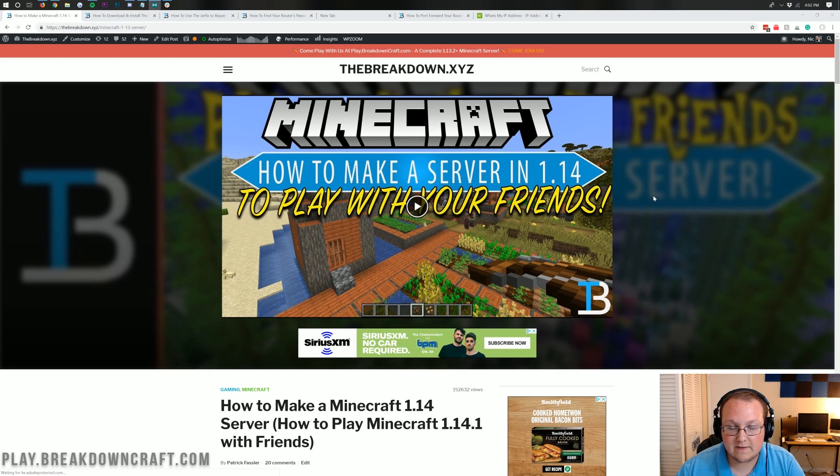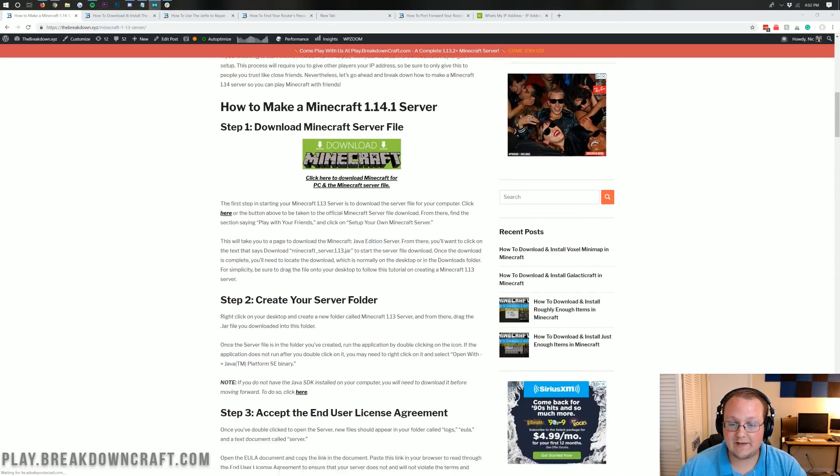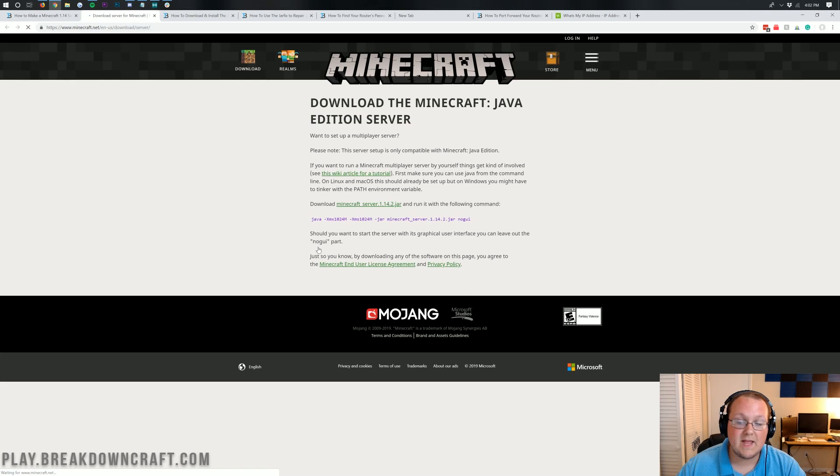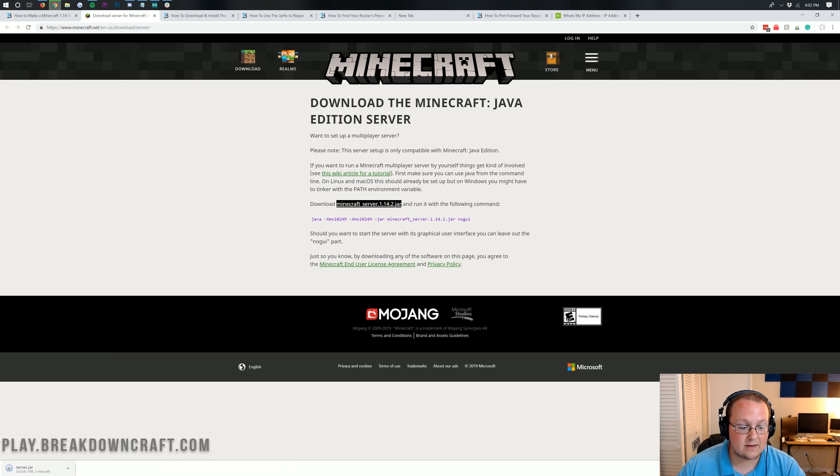Let's go ahead and jump right in. First and foremost, we need to download the Minecraft server file. You can find the link in the description below — everything I mention in this video is linked down below. Once you're there, you'll see an in-depth tutorial on how to make a server. Click on Download Minecraft, which will take you to where you click on minecraft_server.1.14.2.jar. Click on that and it will download the server.jar file. On Google Chrome it appears in the bottom left — click Keep. This is 100% safe; we're downloading it from minecraft.net, the same place you download the Minecraft launcher from.